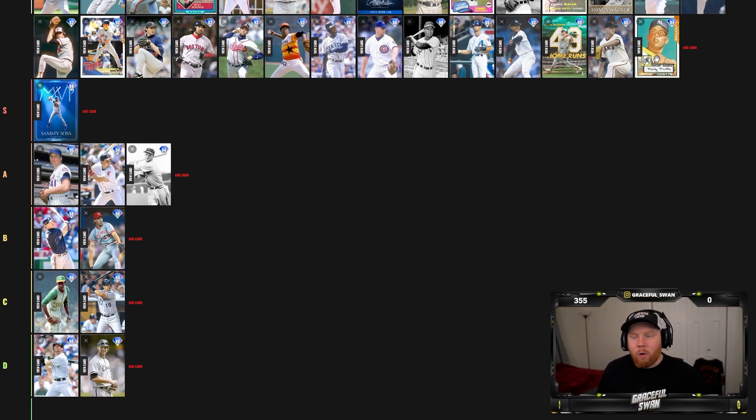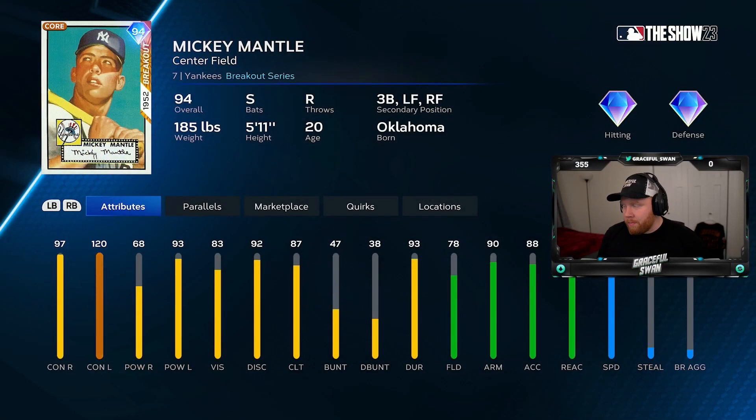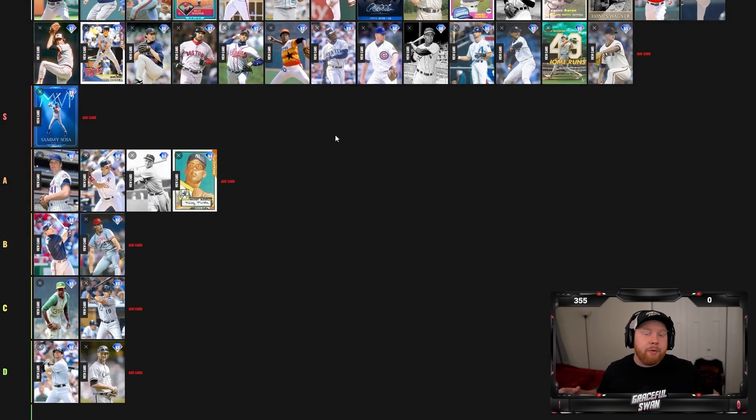94 overall Mickey Mantle — switch hitter, 97/120 contact, 68 power versus right is rough, but power versus left is very good. He's got speed, a cannon arm, and can play third base — never seen that before. Definitely a bench bat, a speed guy, with 87 clutch. I'm putting Mickey Mantle in A tier. With everybody I have, he could definitely be a bench player.